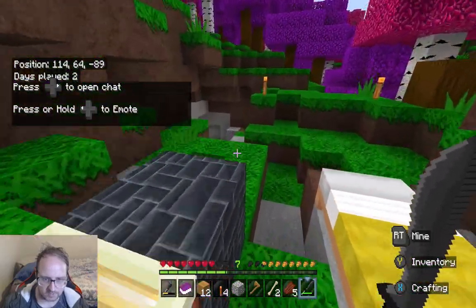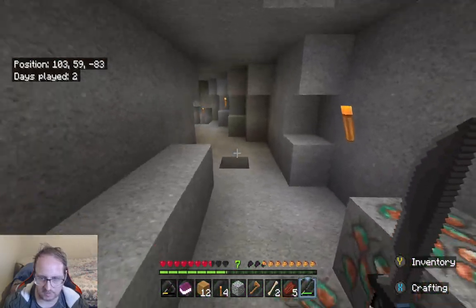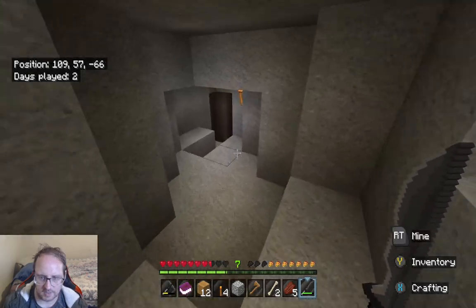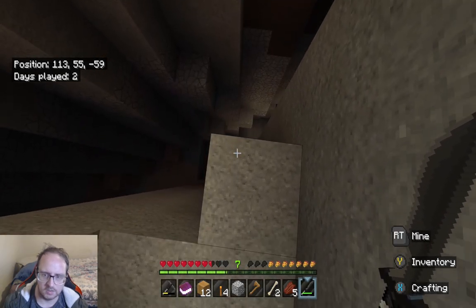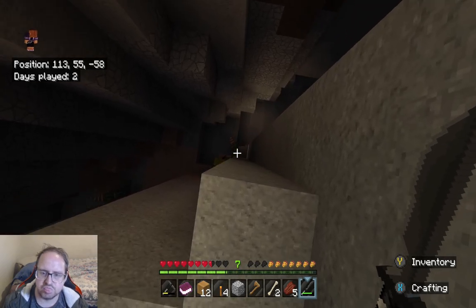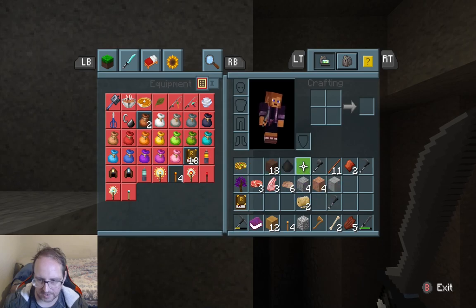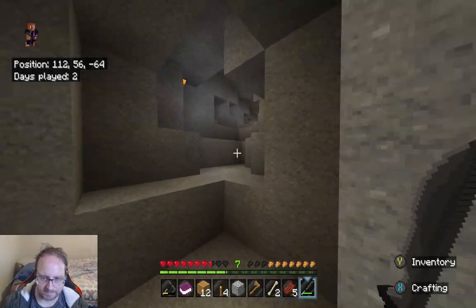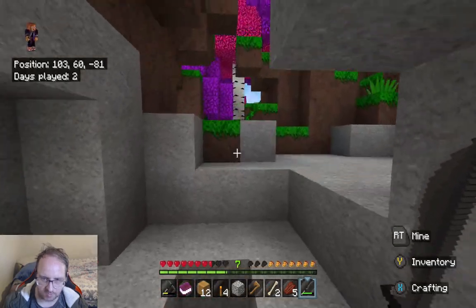We've got a mine. We've got some stuff over here to start collecting. I just want to make sure we're done enough that we need. I'm pretty sure this takes me nowhere. Since I don't have buckets, we'll have to make our way down there another way. Let's get back up, see if we can make a chest or something, put some stuff away and then we'll make our way down there.